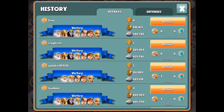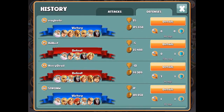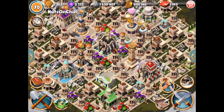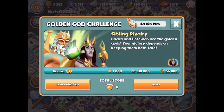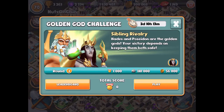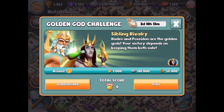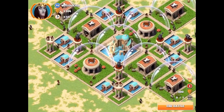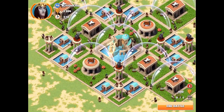Oh, we actually got attacked too - and we actually won on defense! This dude revenged me. That's actually some massive plays. We actually have a revenge available but we're not going to do that right now because we're already about 10 minutes in and I want to show off this event real quick. You get to use Poseidon and Hades on different bases - these challenges pop up every couple days and they're a great way of getting some pretty decent rewards.